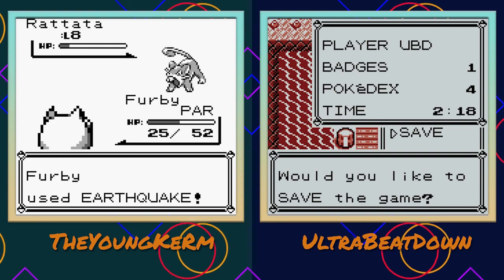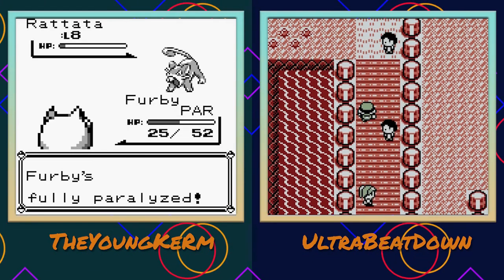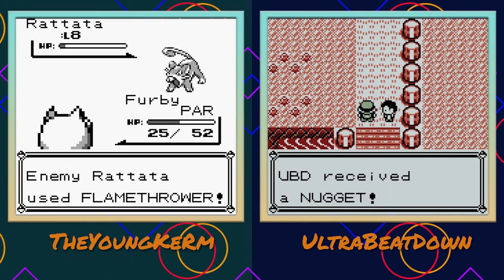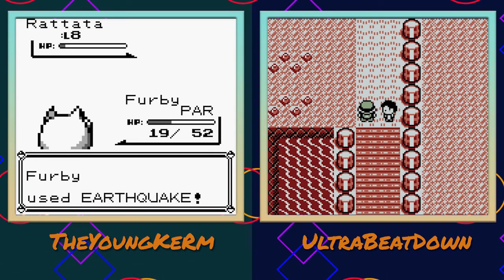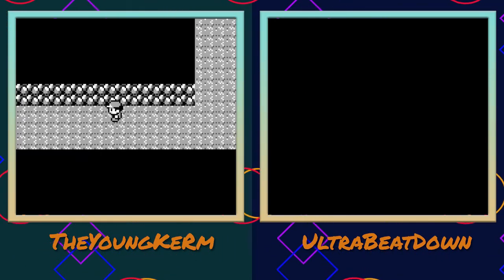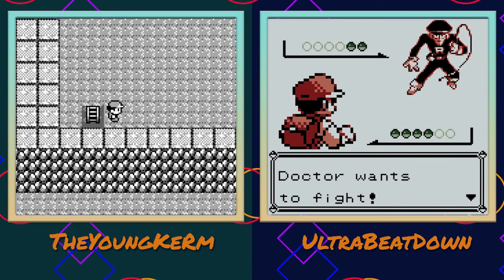Maybe Venonat can survive by draining HP. No judgment here - we're just checking out facts. All right, just going through the cave.